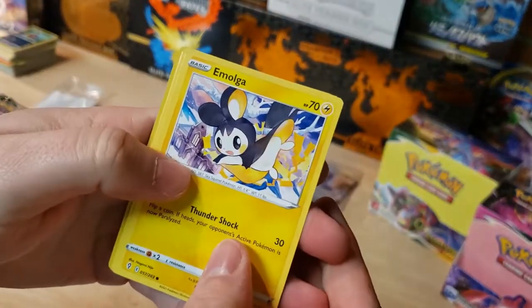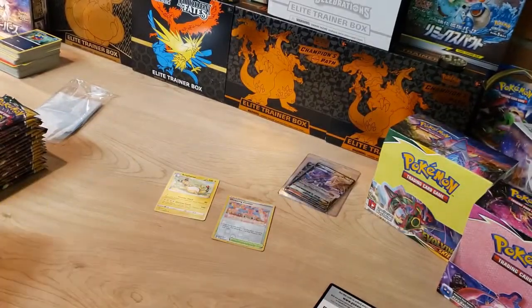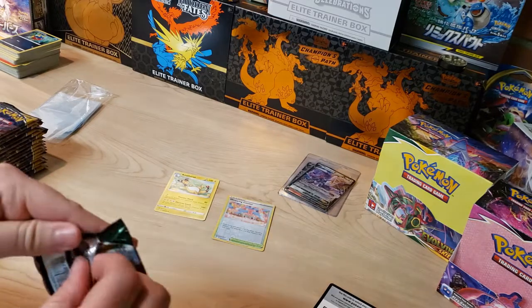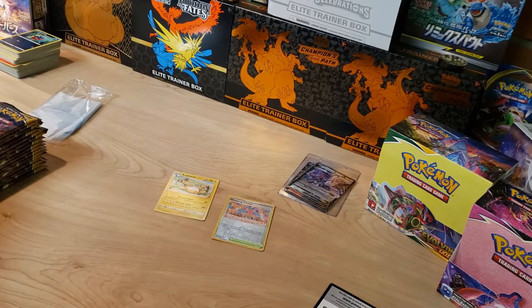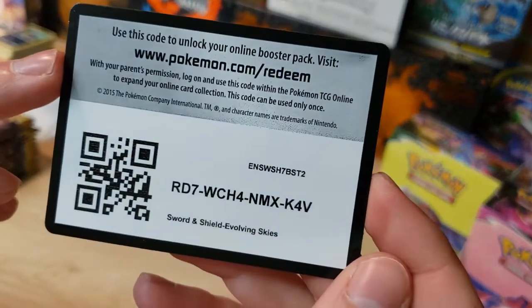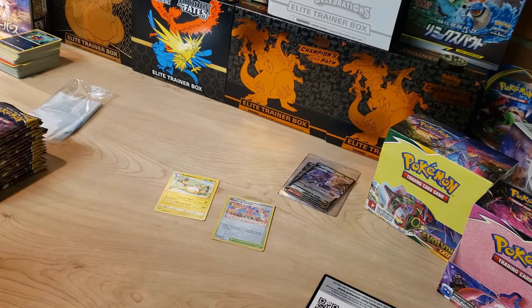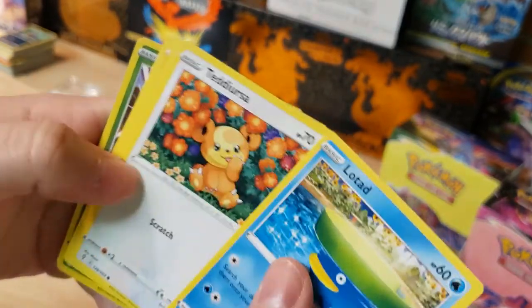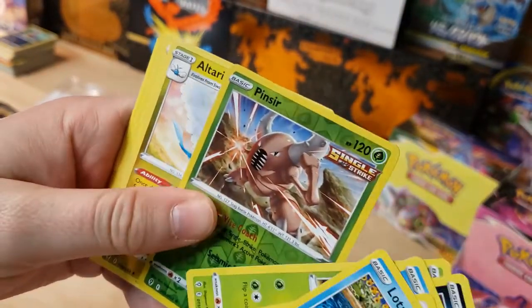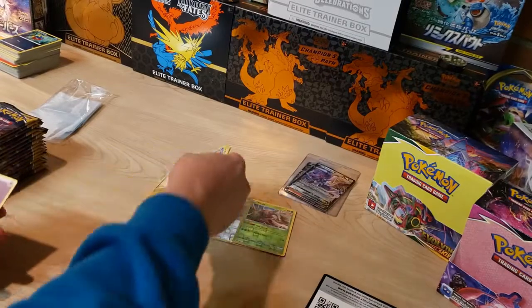Starting Evolving Skies off with a Munchlax — got a Shopping Center reverse and an Ampharos non-holo. Rayquaza artwork next. I did end up pulling the Rayquaza VMAX alternate art out of a blister pack at Walmart — go check that video out. Got Lotad, Pinsir reverse — little Kanto vibes — and Altaria.